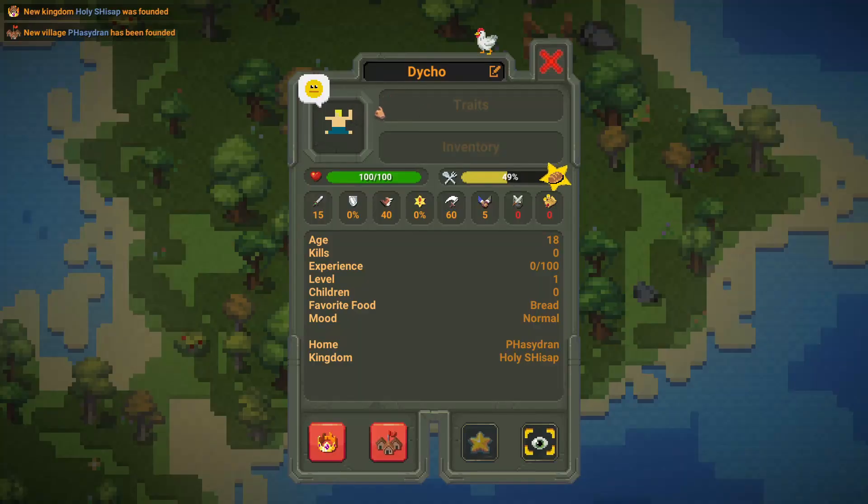In the new 0.8.2 update, a lot of statistics have been added. The first things we will look at are traits, inventory, and name. Name is a randomized name that will be given to a creature when they are spawned in. Traits are randomized traits that the creature will have — they will affect battle or resource collecting. Inventory is where they will have all of their armor and weapons.